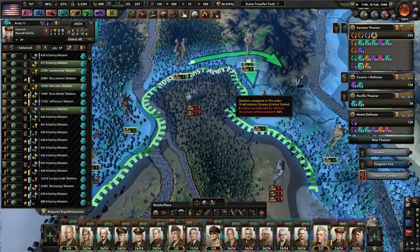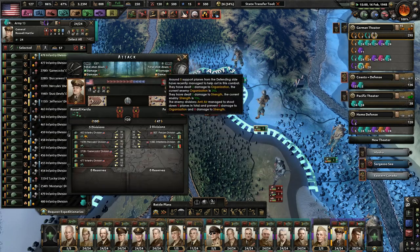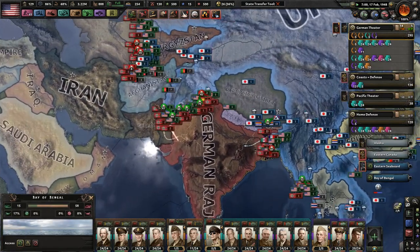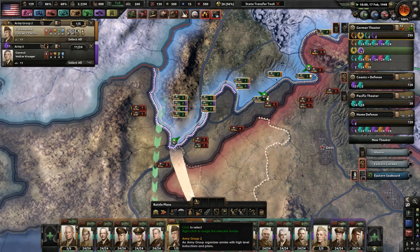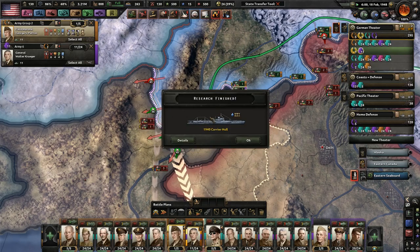What happens if we attack this way? One of our divisions can pierce the enemy — very good. Have our tanks made it down here? Yes, they have, and they're causing a couple of infrastructural problems.